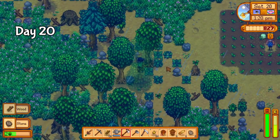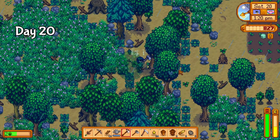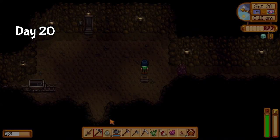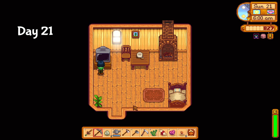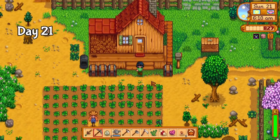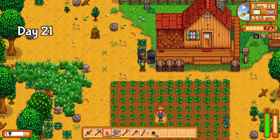I spent most of my energy back at the farm chopping down trees — I've not been great about collecting resources so far. I decided to try my luck at reset farming some copper, and ended up with a crab and the first dwarf scroll. The queen of sauce was showing on day 21, and I learned how to make radish salad — I'm gonna need all these recipes if I ever want to get this farm to perfection. I reset farmed for a bit more copper, smelted some, and called it an early night.